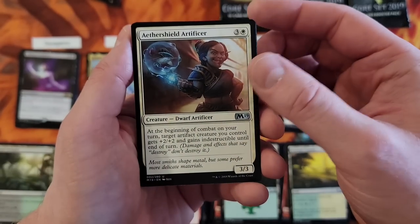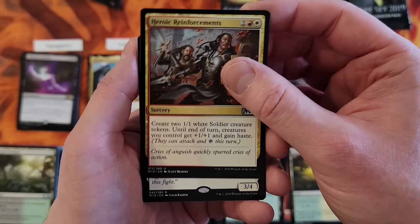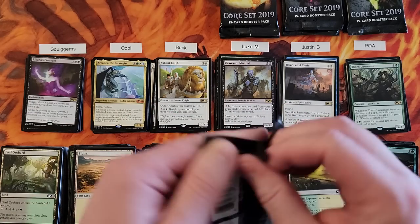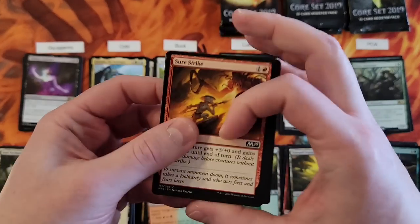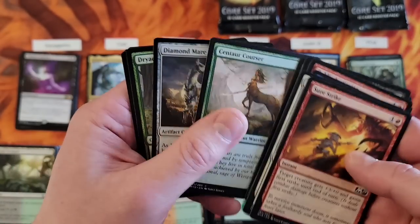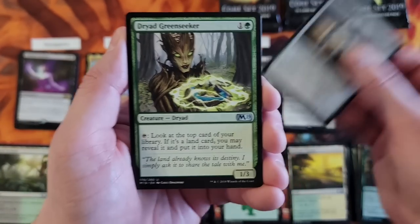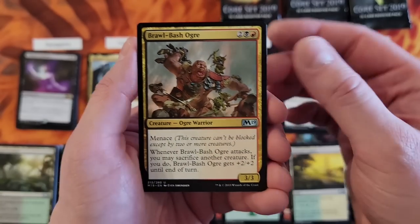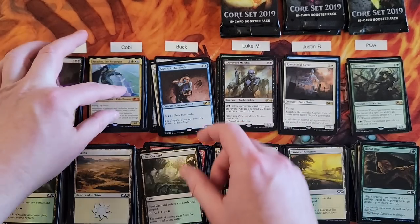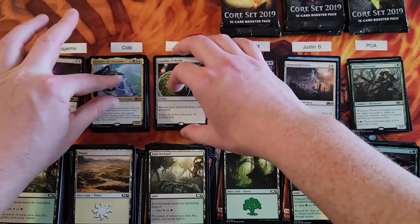Buck, last packs: Electrify — that's common. Aether Shield Artificer. Surge Mare. Heroic Reinforcements. And Valiant Knight. Last pack: of course you're coming home with the Crucible. Fibblethip — someday it's going to be revealed you're some kind of super god and we'll all laugh. Mystic Archaeologist — an expensive draw-two-cards effect. Wow.